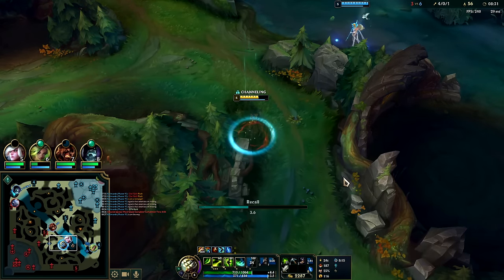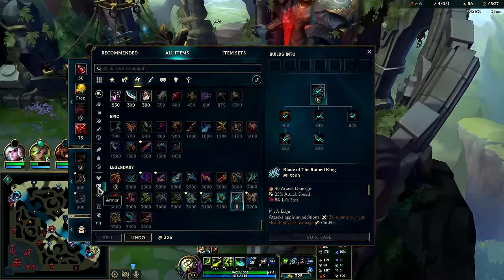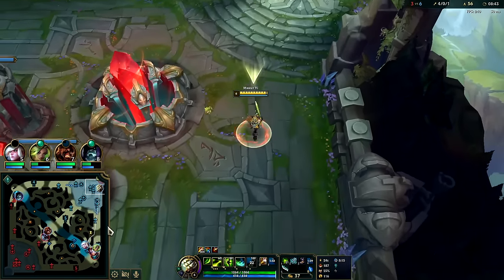If she walks into me that's fine, I'll fight it — Janna is nearby to help. She'll probably just see her red's gone and go somewhere else. Got full BORK and we'll buy a little piece of Rageblade.